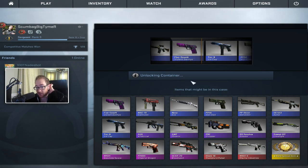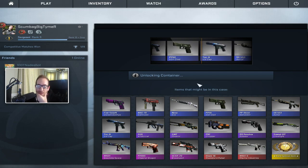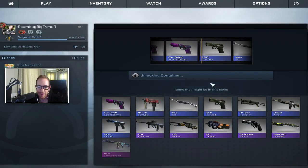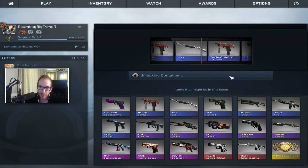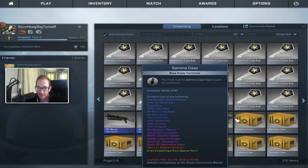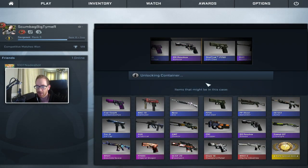You guys didn't like the pink trade-up I did but you did like the purple trade-up, so maybe we can get a lot of Tech 9 Ice Caps. Come on, give me something. I think we had 30 of these cases. We've already done like seven or eight? We're going to get a Nova? Oh Lord. I haven't even seen the knife pop up in any of the cases we've opened so far.